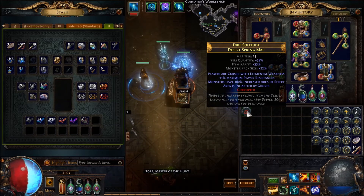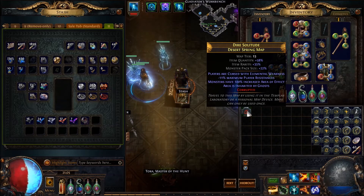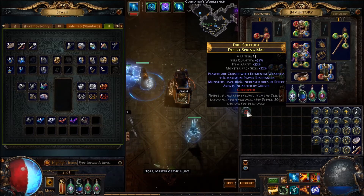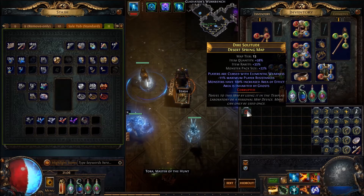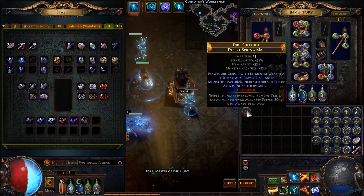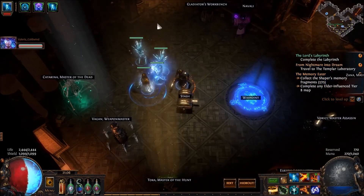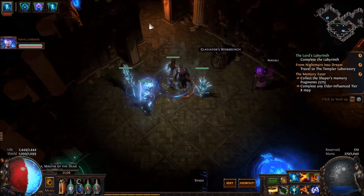Minus 11% maximum player resistances, so instead of 75% we only get 64% resistance. We are cursed with Elemental Weakness, and monsters have 100% increased area of effect. Well done. Welcome back to Path of Dying, everyone.